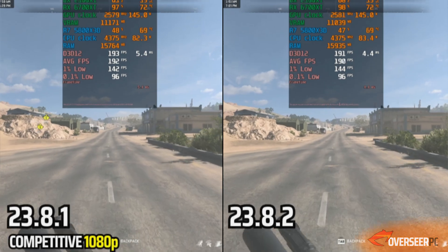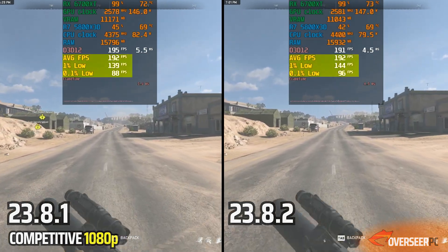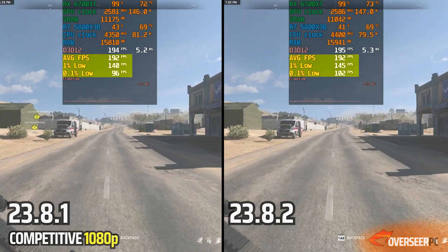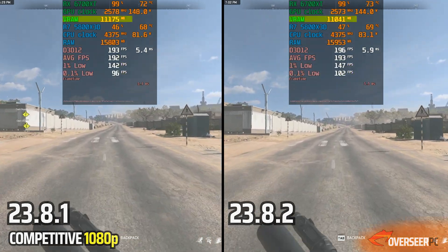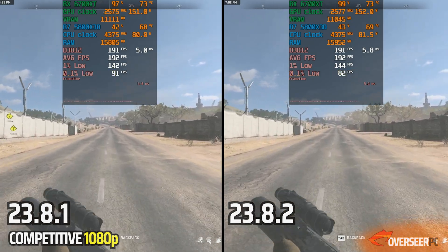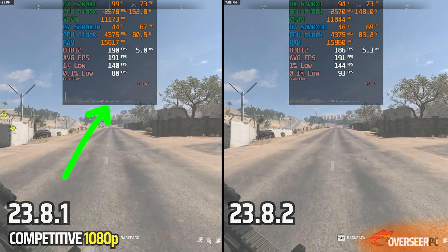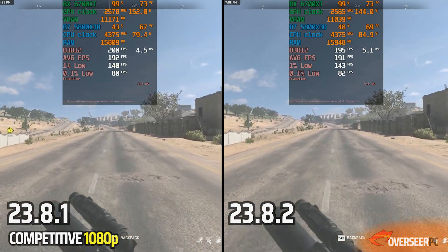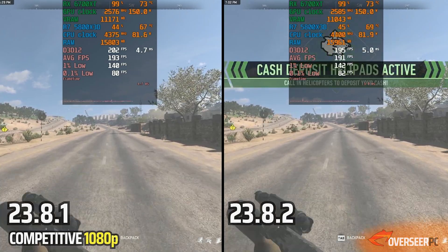Moving to Al Mazrah — performance is pretty good on the latest driver. RAM usage is slightly higher and VRAM is more or less the same. We do have better 0.1% lows, though you'll notice some micro-stutters in the later part of the benchmark. It tends to stabilize better on the latest driver. Next up, FSR at 1440p.